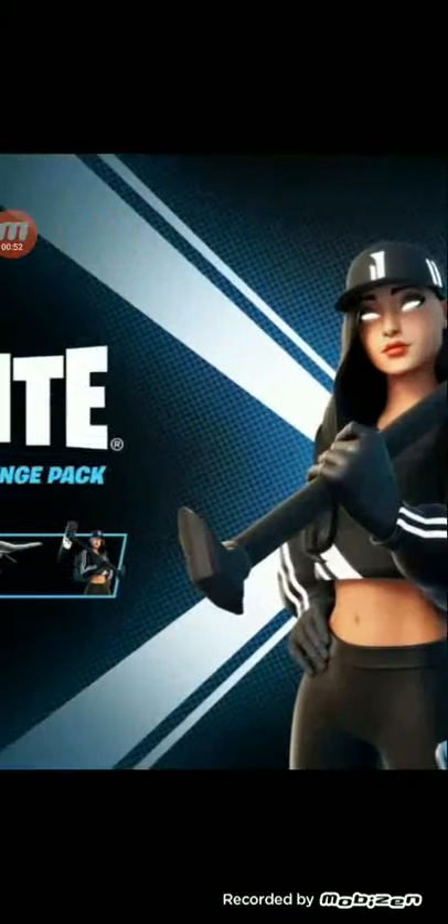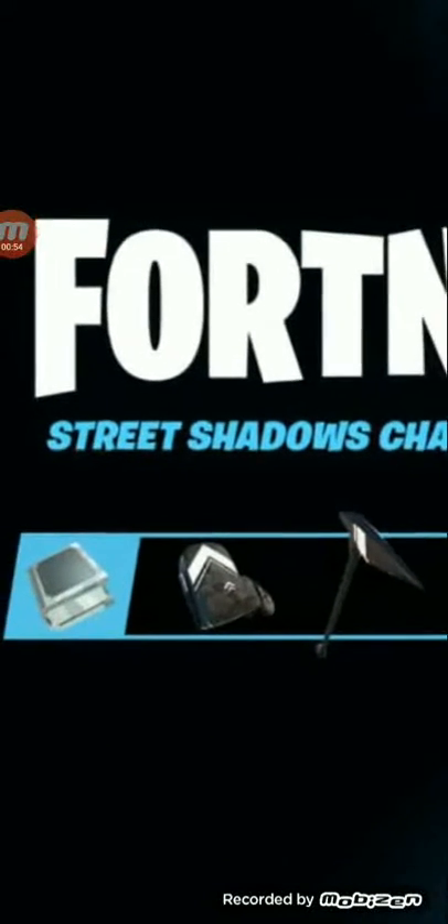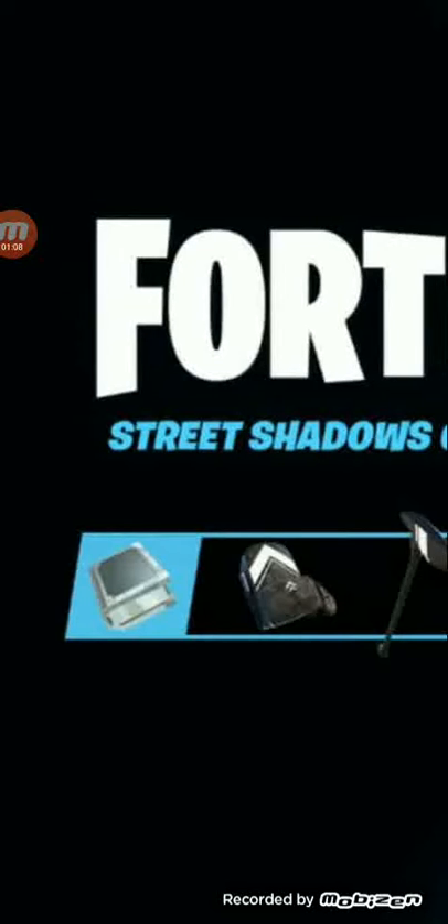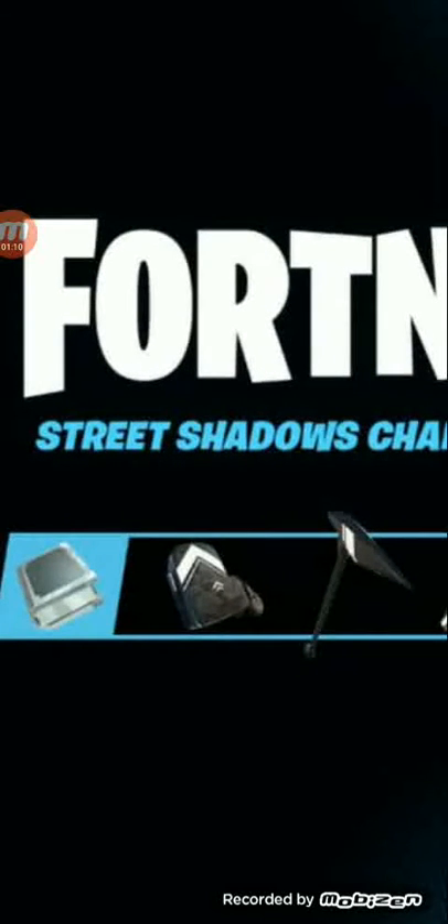Here it is — we're going to look at all the cosmetics. First right here in the corner: the back bling, which is a black backpack with a grenade on the side and a white arrow. I think the white arrow actually glows — it's a pretty sick back bling. I don't know why they didn't just make these all styles for regular Ruby, but it's okay.